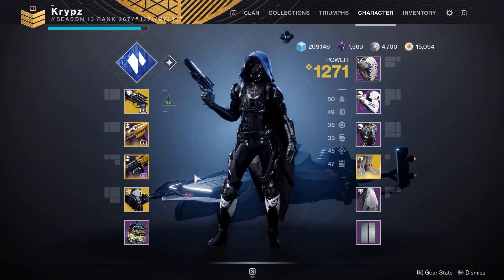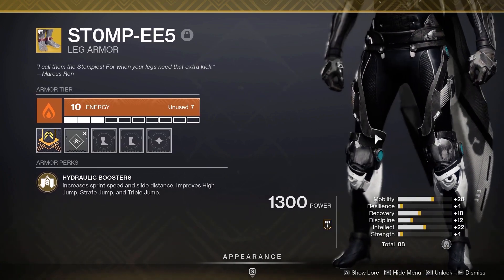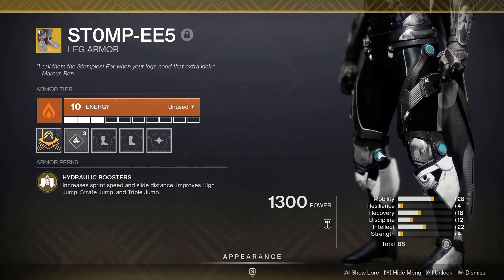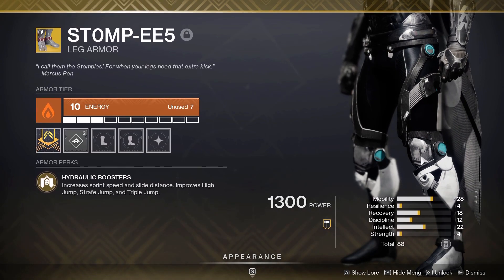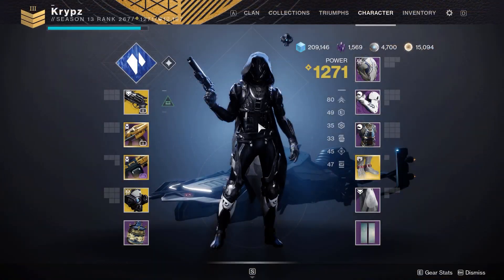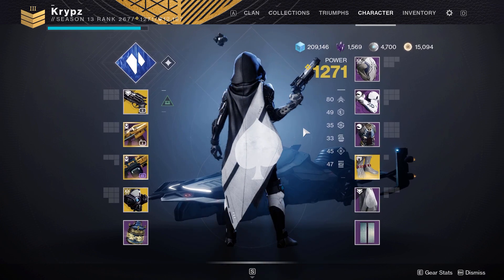Moving on to the base look for the Stompies — here it is upon close inspection. The reason these are quite difficult to use in fashion is because there's a shadable blue on the sides and also this white. No matter how dark a shader goes on it, it will not work. So I recommend if you are going with a black set that you pair it with a little bit of white somewhere.